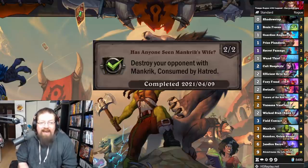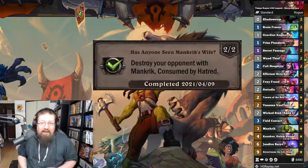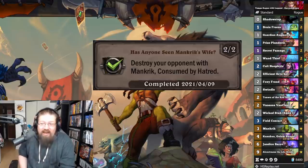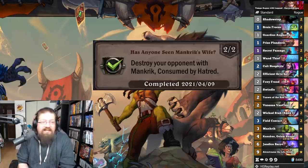'Has Anyone Seen a Mancrick's Wife?' — destroy your opponent with Mancrick Consumed by the Hatred. I actually did this in arena of all things, but I recommend trying Tempo Rogue because you can Shadow Step Mancrick a bunch, and eventually one of these games will just finish your opponent off with Mancrick's Wife. There'll be some RNG and luck; you could build a specific OTK for this, but overall I think you can just get there playing Tempo Rogue and Shadow Stepping it.